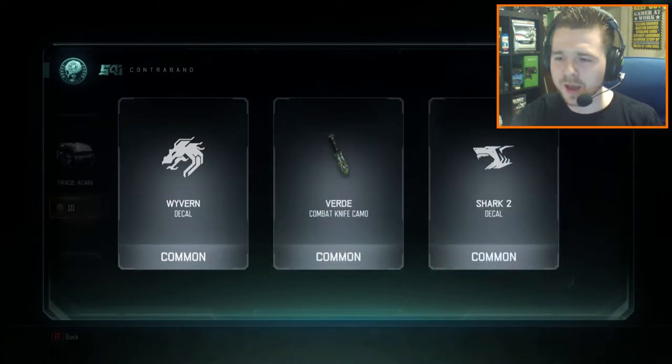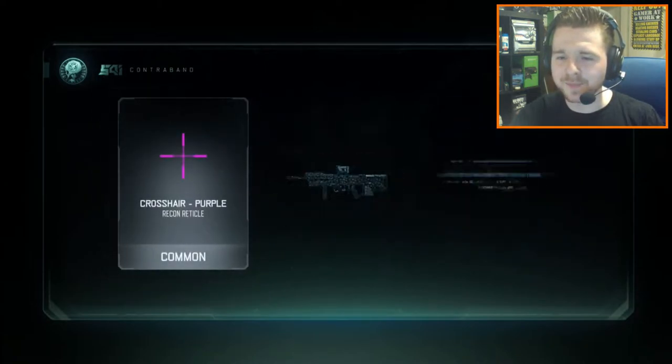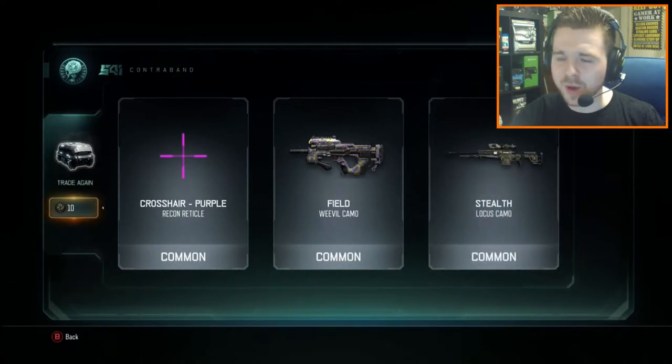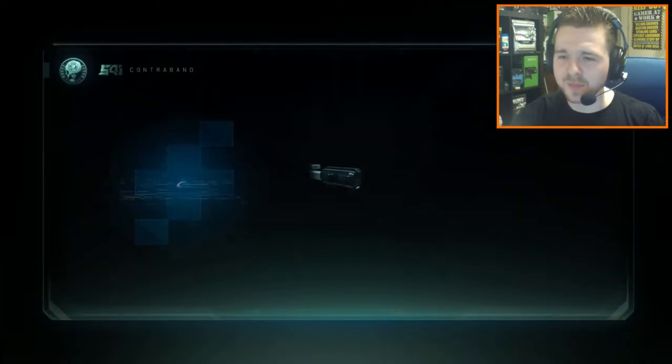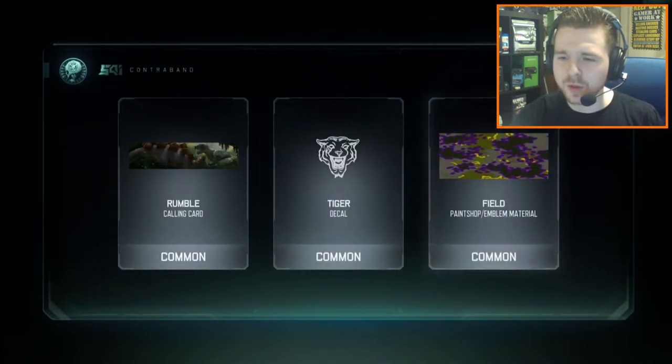We're at 72 more to go now. It's all common. We've got the Rumped Calling Card, which looks pretty cool. And the Tiger Decor.